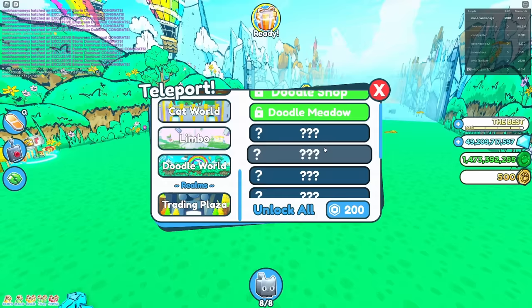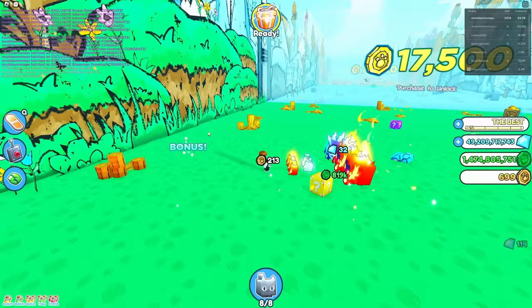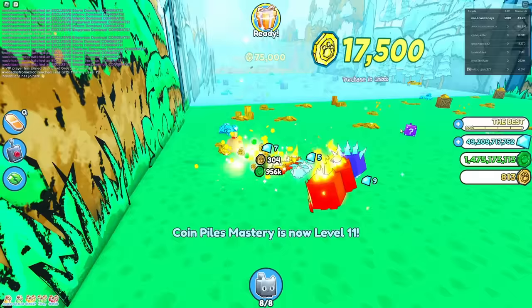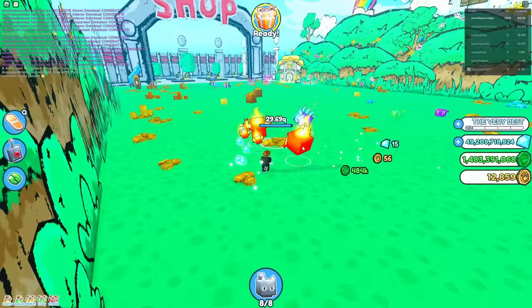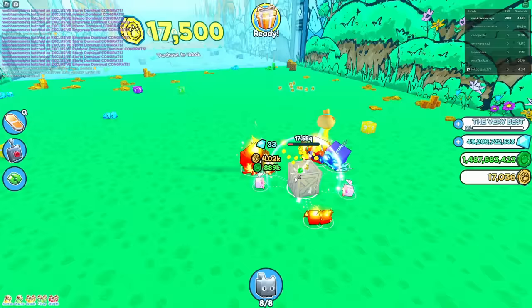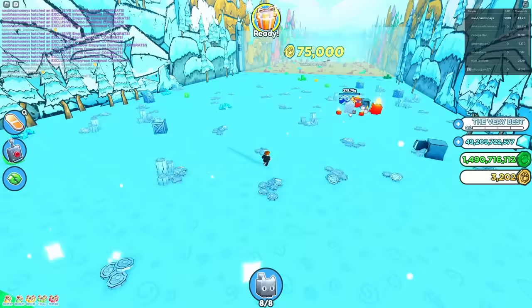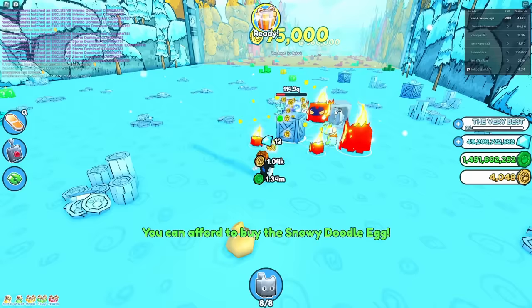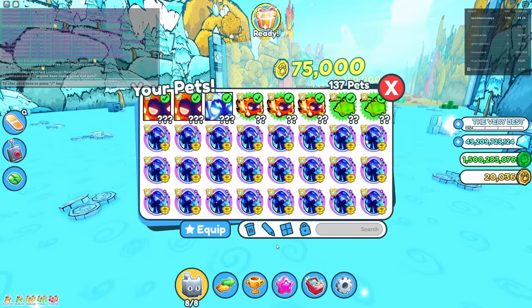We're in the doodle world. This is the hardest area to finish — it has more zones than any other area in the game. How much coins do we get? Only 800 from a coin — that's not great at all. Oh my gosh, it's starting to take a while to break coins too. This might have been a mistake. It's looking a lot harder than I expected.